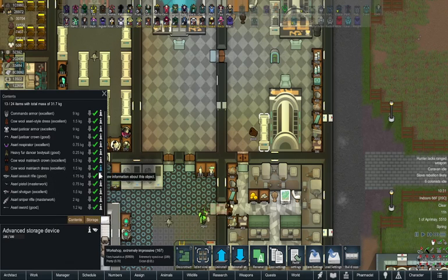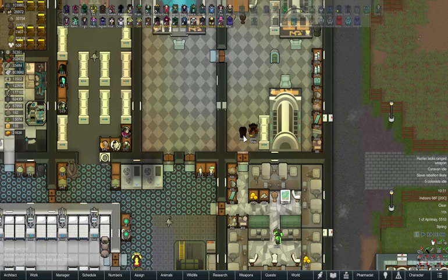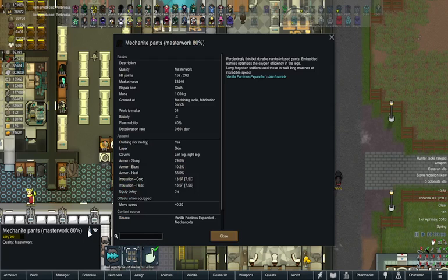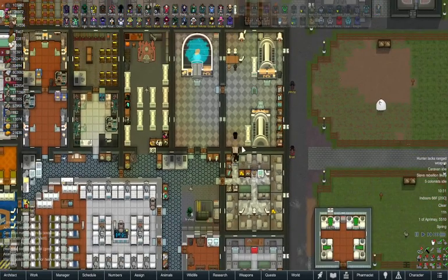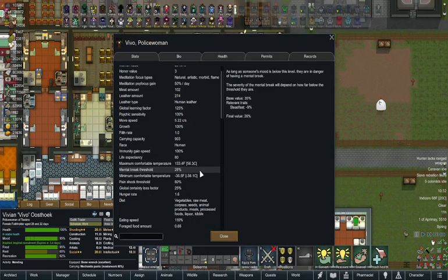Let me check what layer the matriarch dress is before we move on. It's a skin layer — that's pretty good. It also covers your pants, which means you're going to lose that 0.20 speed bonus, but you do gain more social and more trade.